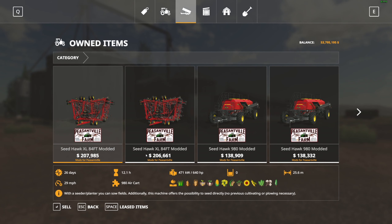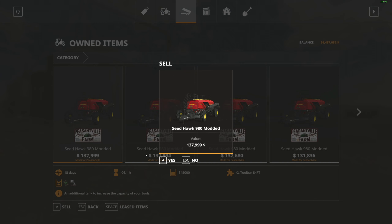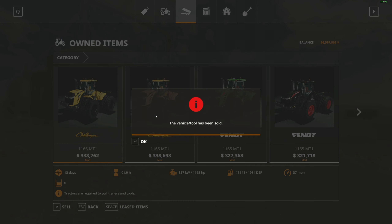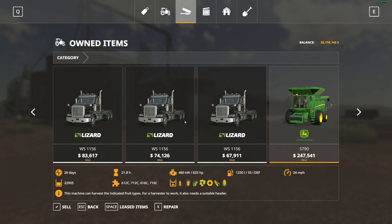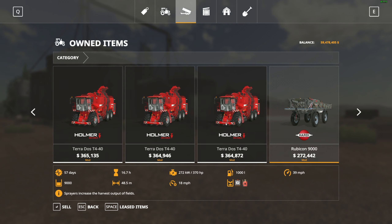I should take it all back to the shop, but no. I should empty my seeders, but no. Getting rid of some equipment will help the map run a whole lot better. We're going to keep all of our Magnums and 1050s because we're using them, keep all the trucks because we'll be using those a lot, and obviously keep the sugar beet harvesters.